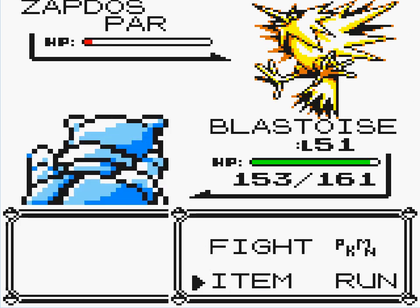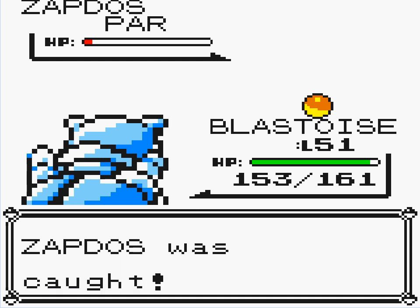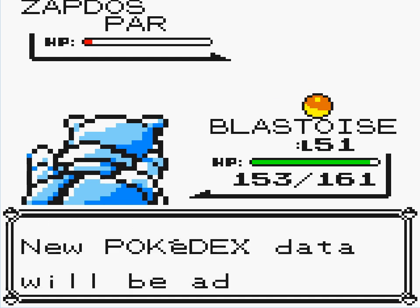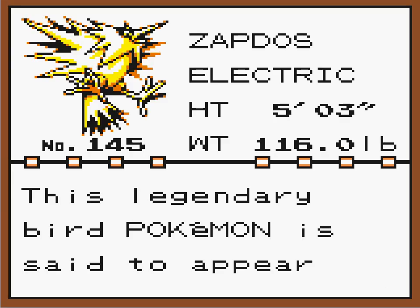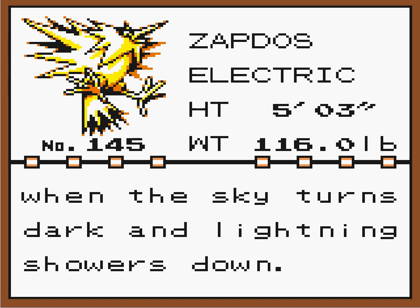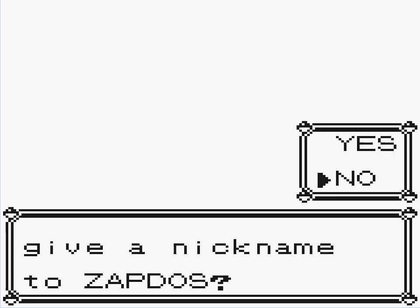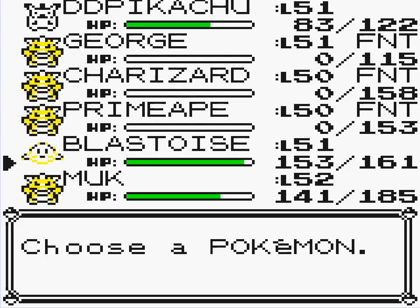Ultra Ball, go! Thank God — killing my guys one peck at a time. This legendary bird Pokemon is said to appear when the sky turns dark and lightning showers down. Pretty cool description. So now we can get the heck out of here, and somehow we leave the way we came in.